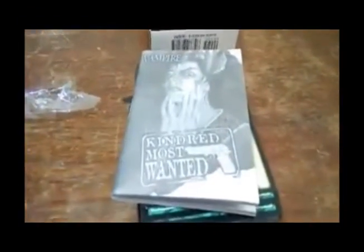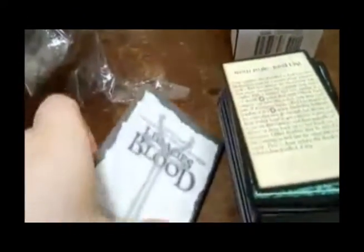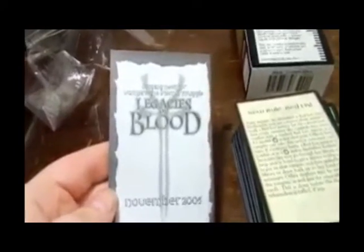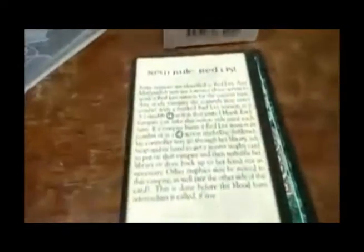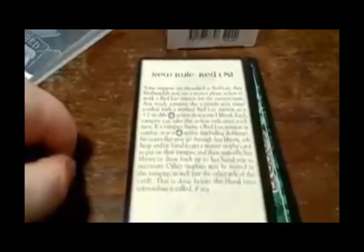All right, now that we got all that plastic off, we have Vampire: Kindred's Most Wanted. This is a typical rulebook — Legacy of Blood, November 2005. Well, this is pretty old. What's this? New rules: Red List.